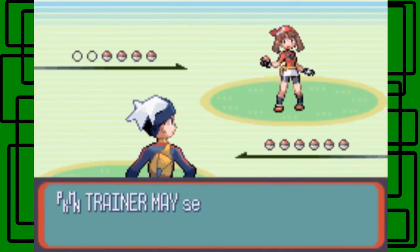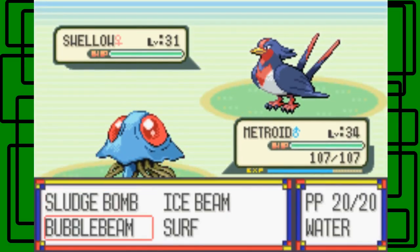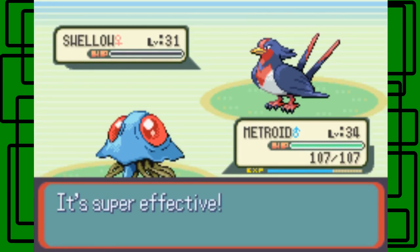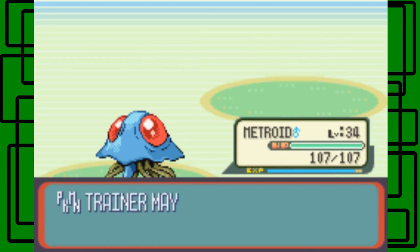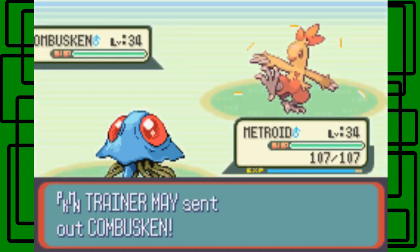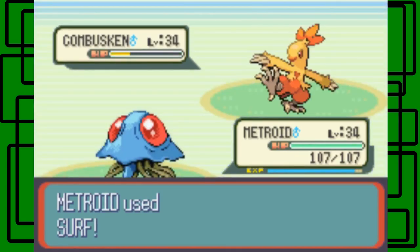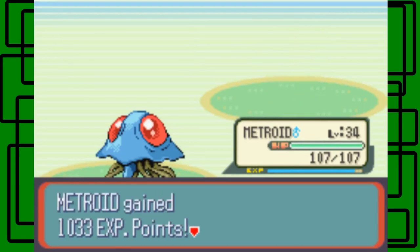She has four Pokemon. First she has a Swellow, level 31. Ice Beam on this thing is gonna be super effective. One-shotted at level 31, awesome. Next is Combusken - why would you put Combusken in when you know Metroid is the Water type? The Swellow was level 31 female, this Combusken is level 34 male - not even level 35. The Combusken goes down.